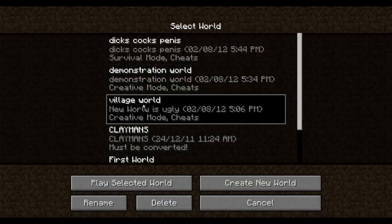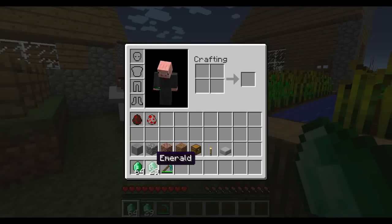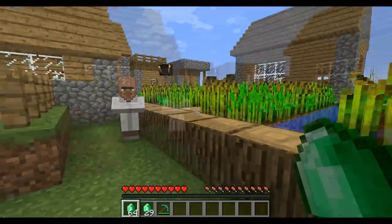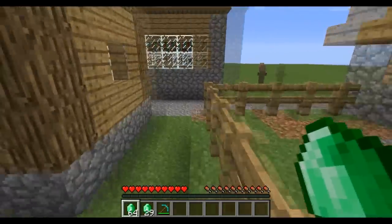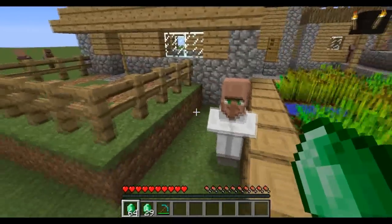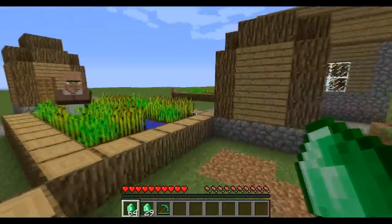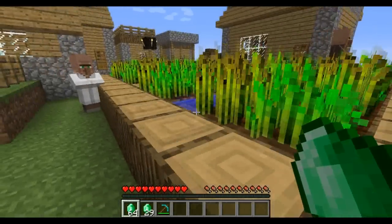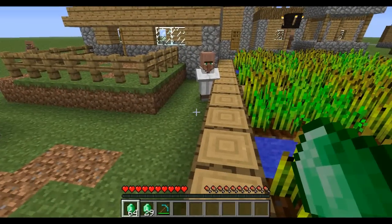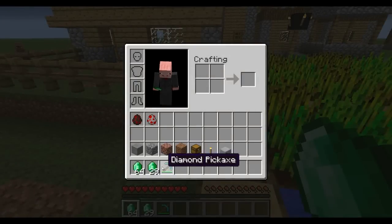Trading is also in the game, and also emeralds, which are the currency. In the Extreme Hills biome you can find emeralds, and they don't exist in any other biome. They're supposed to be as rare as diamonds in the biome that they do exist in. So you can find emeralds, you mine the emeralds, and you have emeralds. And then you go up to one of these villagers...